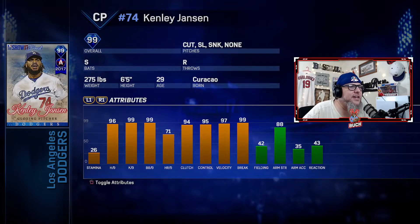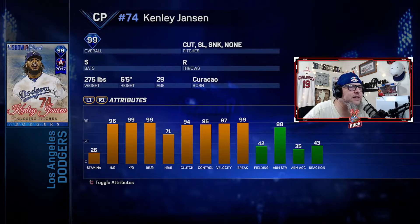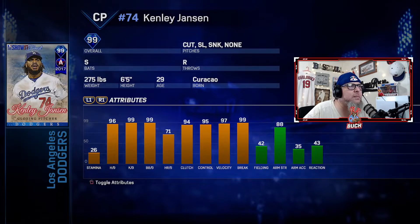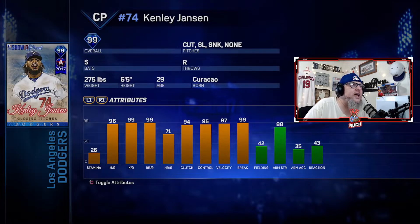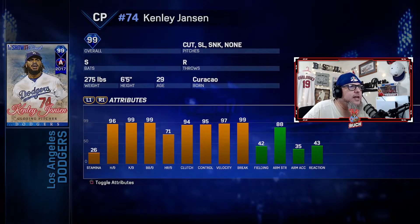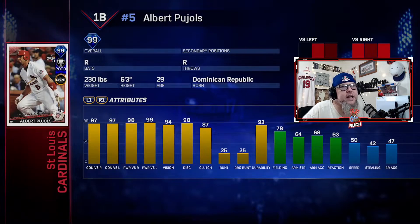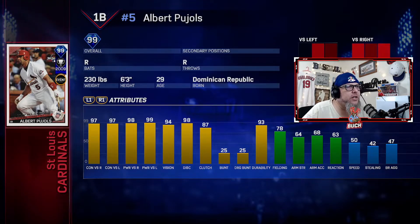At number nine, another pitcher — 99 overall Finest Kenley Jansen. This Finest set was so good in 17, and Kenley was a beast. He had max K per 9, walks per 9 — back then stats maxed out at 99, there was no 100-plus. 99 break, 97 velocity, 95 control, 94 clutch. He had a cutter, slider, and sinker and was disgusting — so hard to hit. He was my second favorite pitcher, just ahead of Tim Lincecum. I always enjoyed closing games with Kenley — that's why he's at number nine.